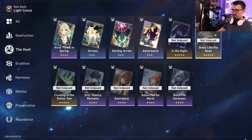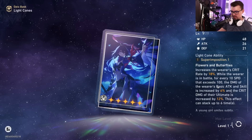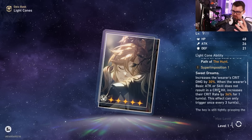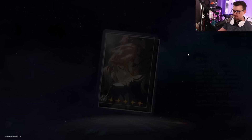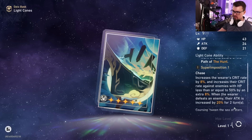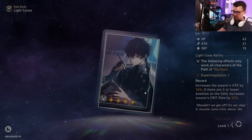Dan Heng has a lot of great light cones but essentially wants five-stars, which makes him harder to build. 'Into the Night' and 'In the Name of the World' are amazing but require limited pulls. 'Sleep Like the Dead' you can get from the shop, though I'm not the biggest fan. My top free-to-play pick from the Herta Shop is 'Cruising in the Stellar Sea' — probably the best Hunt option there unless you're running a Destruction main team with Clara.